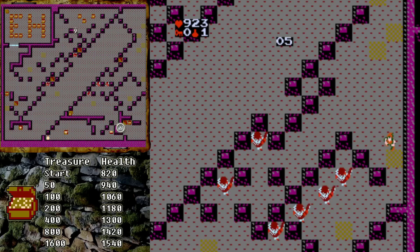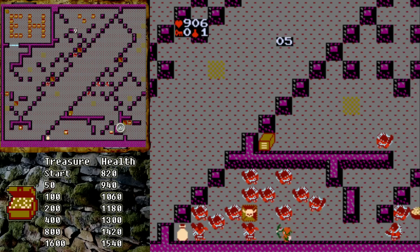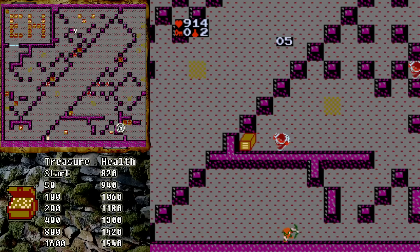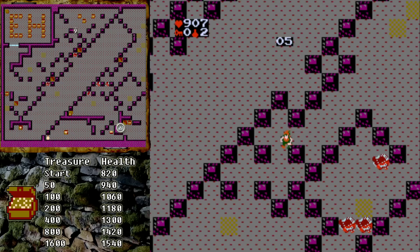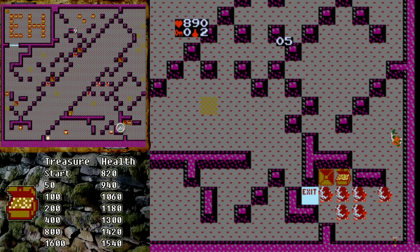Those brown tiles are stun tiles and if you touch them, they'll stop you from moving and make you a sitting duck for a moment. But if you pause the game and unpause, it will negate the effect of the stun tiles — so that's big. At the end there is a bomb for us to pick up, so we definitely want to grab it along with this bowl of food. You can press the B button to shoot a bomb, but you do want to save those. They will clear out a lot of enemies near you, but they are the only way that we can get rid of the death and acid pool enemies, so we probably want to save those bombs for when we absolutely need to use them.